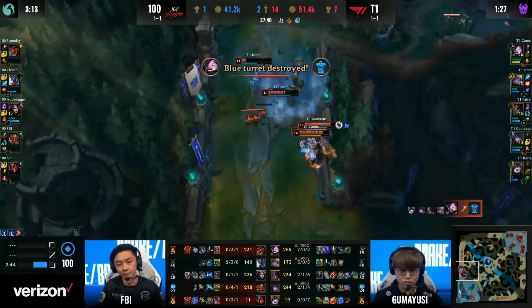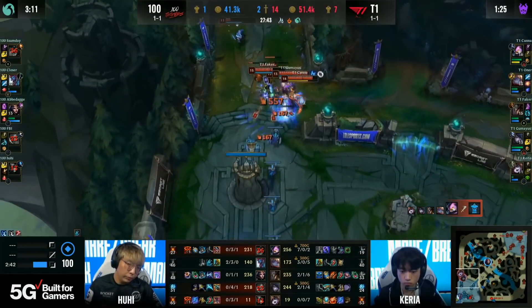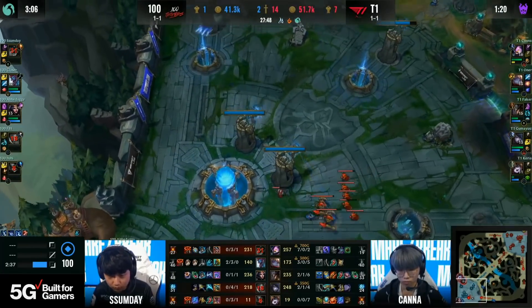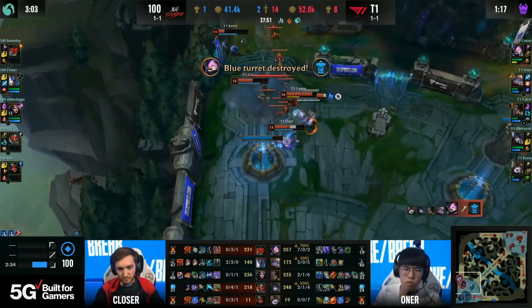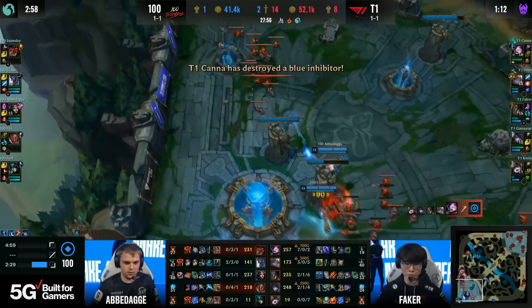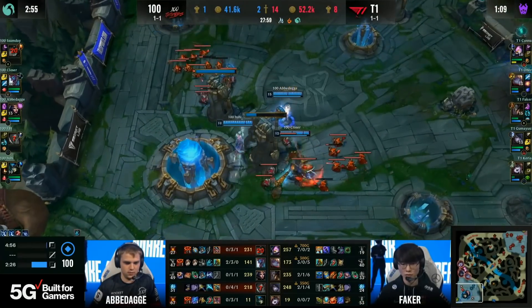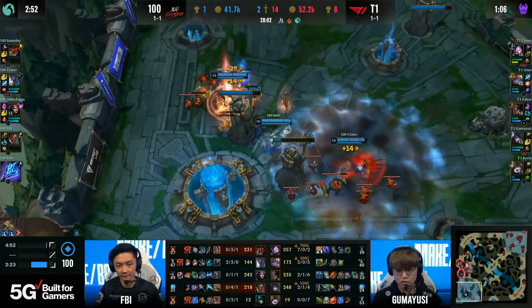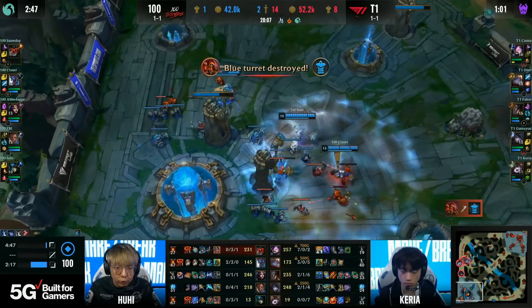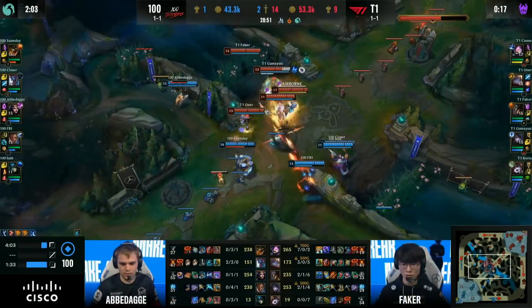Khanna coming out so big. 100 Thieves trying to find the pick, but T1 just keep pulling off such insane games — individually looking super good here today. Khanna is just playing out of his mind on the Kennen, destroying 100 Thieves. They're pushing in through top, they'll grab another inhibitor. Supers are already on the Nexus towers. They're gonna make it painful — they don't want to end. Ghost shot one more time. The respawns are coming in, they want the extra gold. Maybe they go for Dragon Soul, maybe Baron in one minute's time.